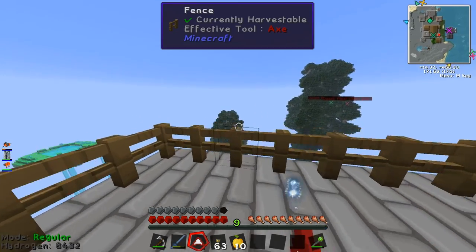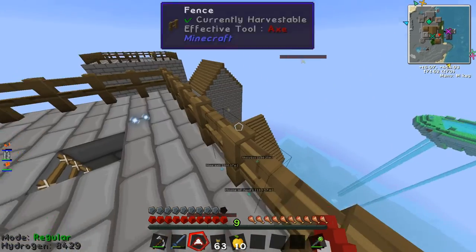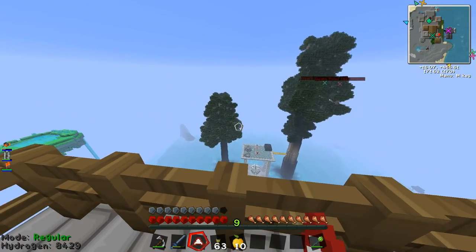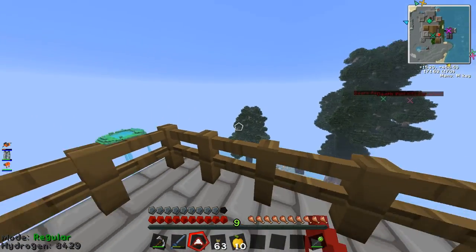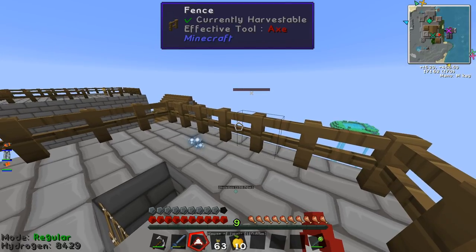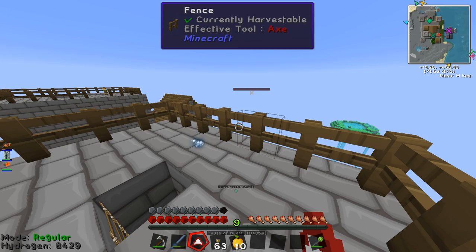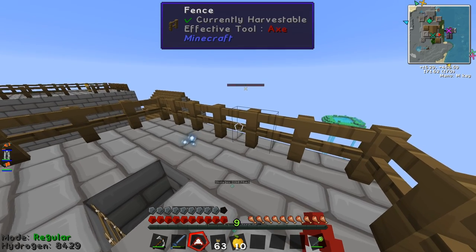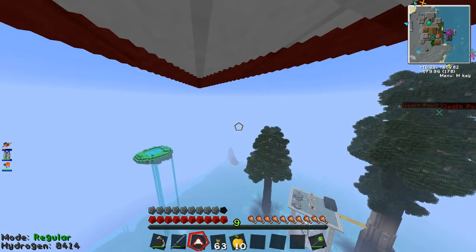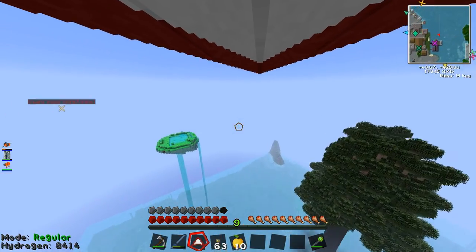So it works really well in partnership with the jetpack. It's a little bit useless without it, unless you fancy climbing up massive castles and jumping off, then it can be good. But generally you want to use it in partnership with the jetpack. We've got another tutorial video for the Mekanism jetpack that's on this modpack as well. I'll put a link to that at the end of the video and in the description. Make your jetpack, make your glider, and you can explore the world super quick.